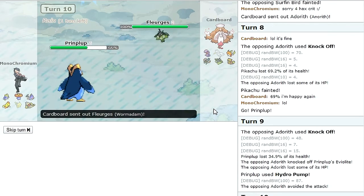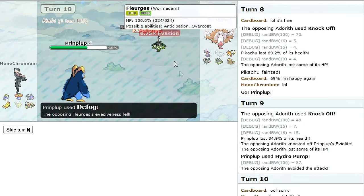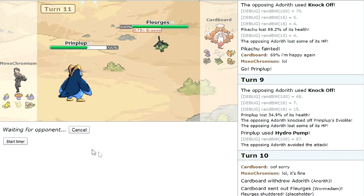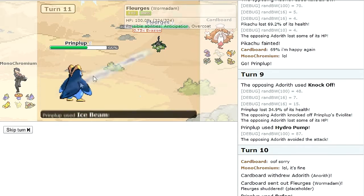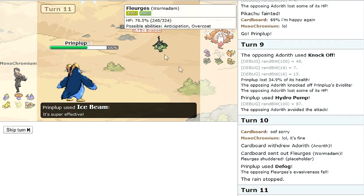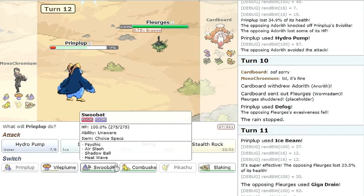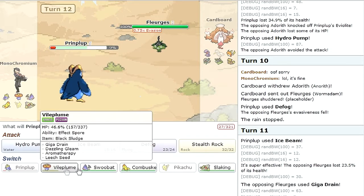I'll just Defog, see what comes in — okay that's fine. Use Defog to make sure I hit this time, since I know the rain's gonna stop. I'll go for an Ice Beam and see what happens. My Special Attack is definitely not high enough on this thing, and it gets all its health back. That's unfortunate because now Prinplup doesn't have a means of regaining health.